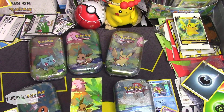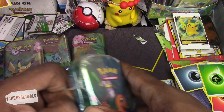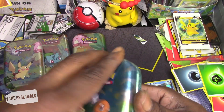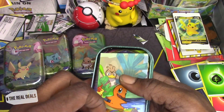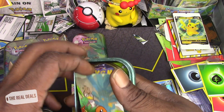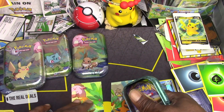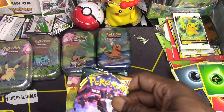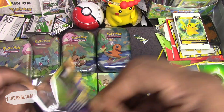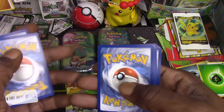Next up, the Charmander 10. Let's see if it's a different coin — Dragon Knight coin, okay cool. Beggars can't be choosers, nice. Darkness Ablaze first. One two three.